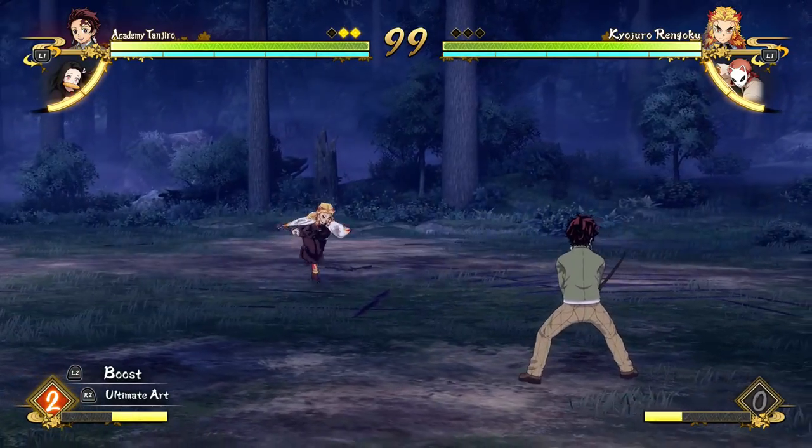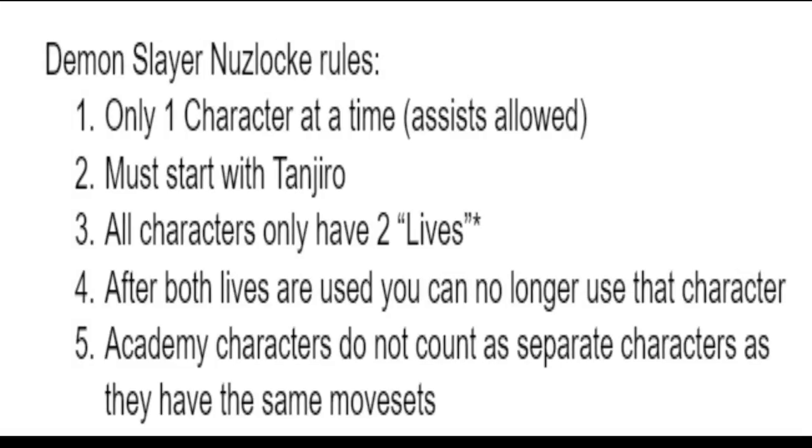Quick recap of the rules: Rule one — only use one character at a time, but assists are allowed. Rule two — you must start with Tanjiro, but your second character can be whoever. Rule three — every character has two lives, and lives count as rounds, not matches. Rule four — after both lives are used up, you can no longer use that character. Rule five — Academy characters don't count as separate characters with their own lives. If you still have questions, drop a comment and I'll explain.